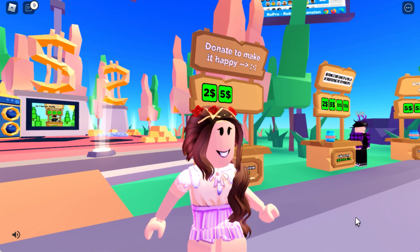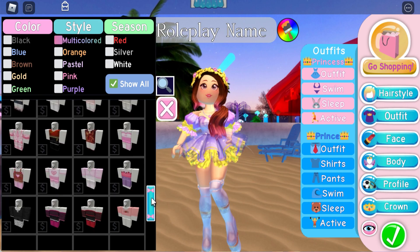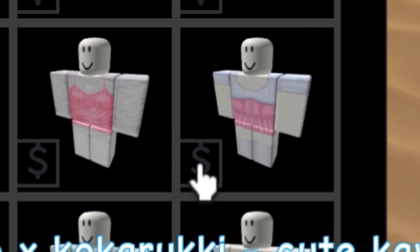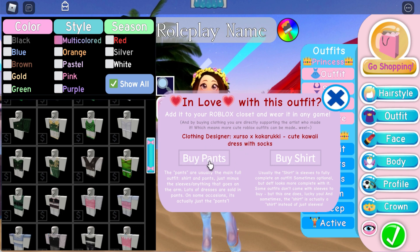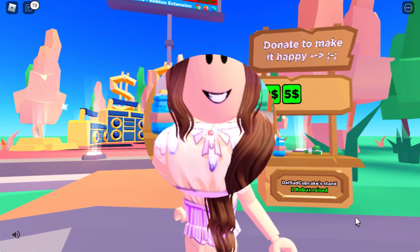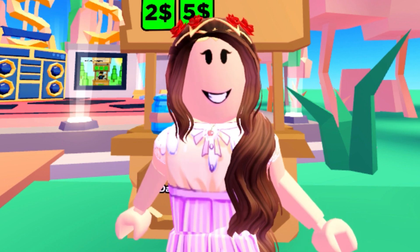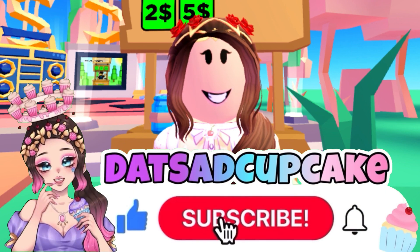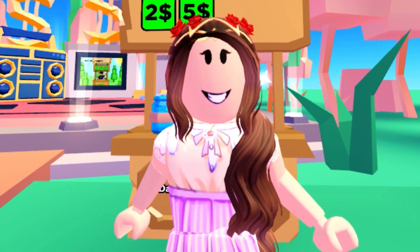It kind of works like the Royal High clothing catalog, you know, where there's that little money dollar button at the corner of a clothing icon, and when you click it, you can actually buy that item. So this kind of works like that. Thanks for watching. If you want to play this game, I will put the link in the description. Don't forget to like, subscribe, turn on the notification bell, and check out my social links in the description box down below. Have a super sweet day. That's that cupcake out.